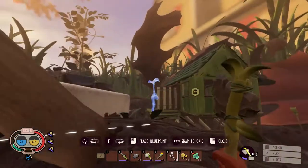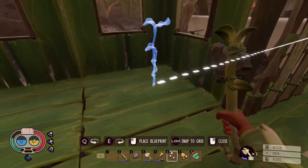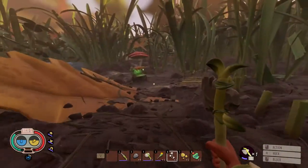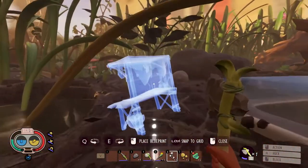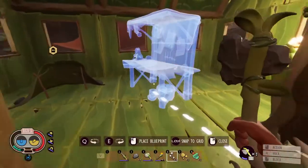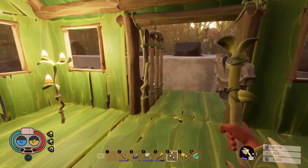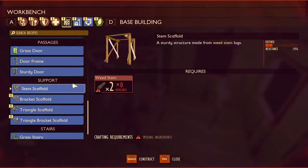Thank you developers for thinking of people with stupidity like me. Let's put a little lamp in the corner here — hopefully it doesn't burn down our house. Made it out of grass so it should stay nice and hydrated. Grab the workbench and move it too. Let's see what we can get it to next. I may actually have to expand this place by the looks of it, but this is just a start to begin getting some better tools.